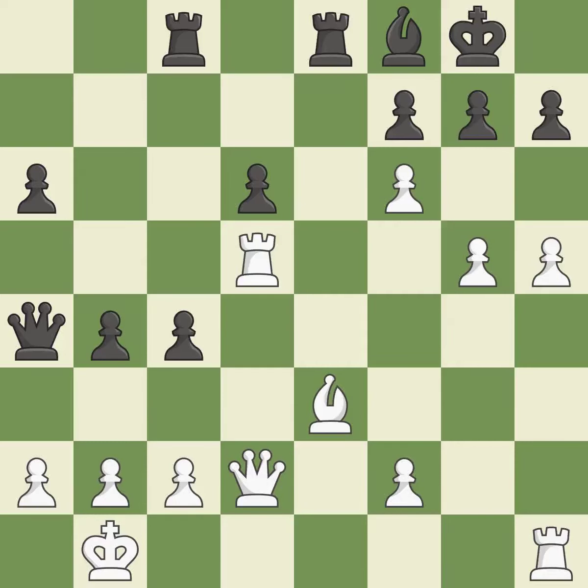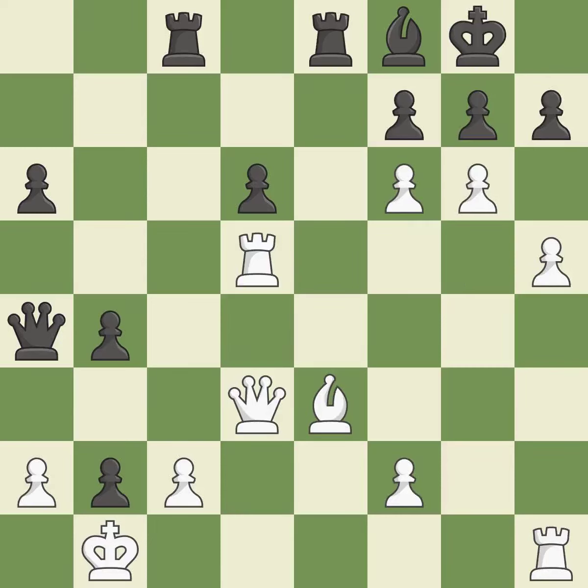Although white lost their edge, the game is still almost evenly matched — it is incorrect. Only one move worked there and this wasn't it. This ignores an opportunity to threaten winning a pawn — it is a miss. This move puts the queen on a safer square — it is best. This is not the right idea — it is an inaccuracy. This is the only move that works — it is a great move. This poses a checkmate threat — it is quite good.